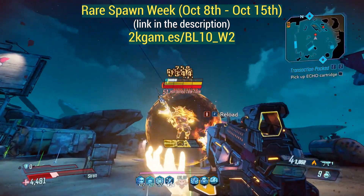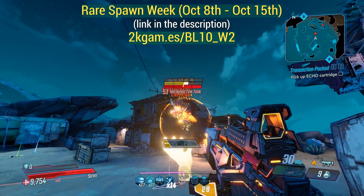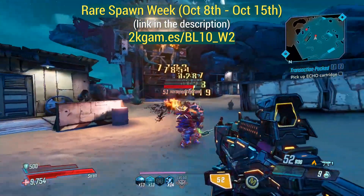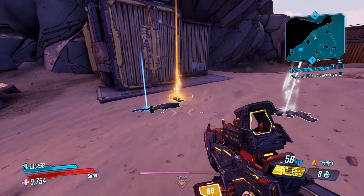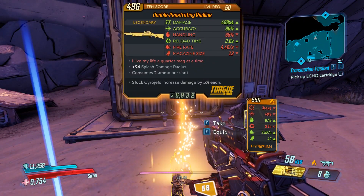As you see in this first kill he didn't drop the shotgun for me, but after a few runs I was able to finally get him to drop it, and it also dropped a double penetrating version. This is what he dropped for me: the Double Penetrating Redline.